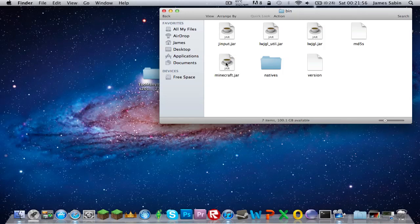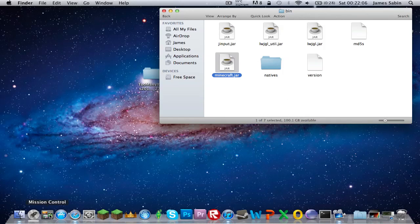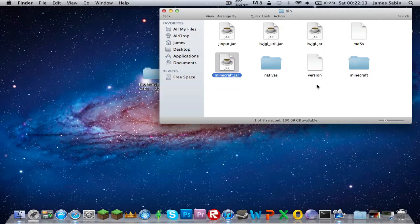Now it's really easy — just open Minecraft, open the bin folder, and then you want to open this file. For Snow Leopard users, right-click and open with Archive Utility. For Lion users, use The Unarchiver, which you can download off the App Store for free — just type it in the search bar.